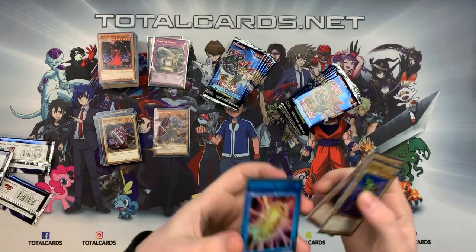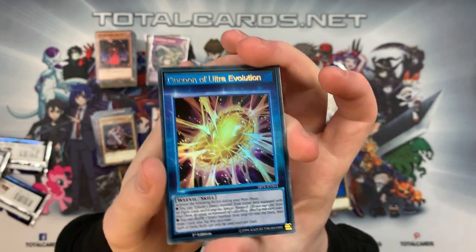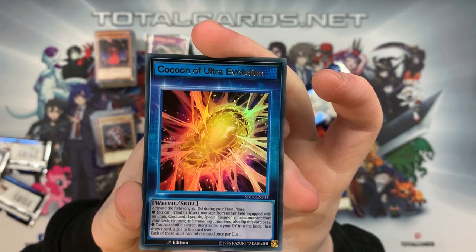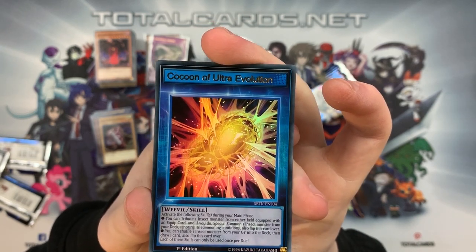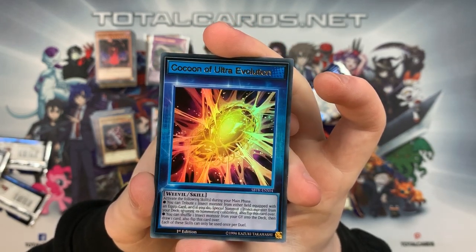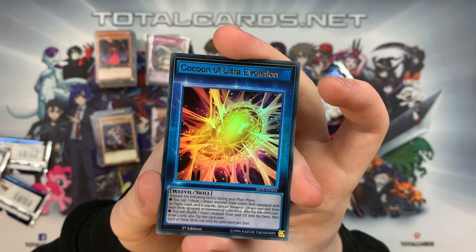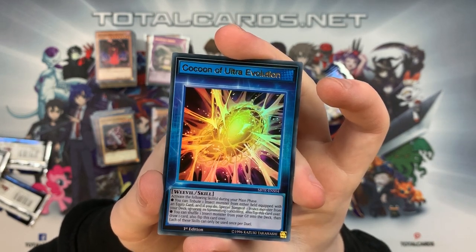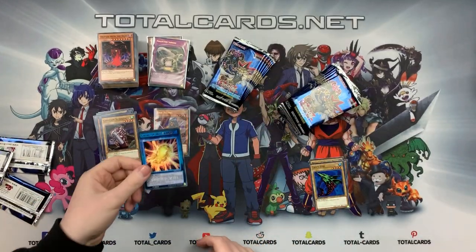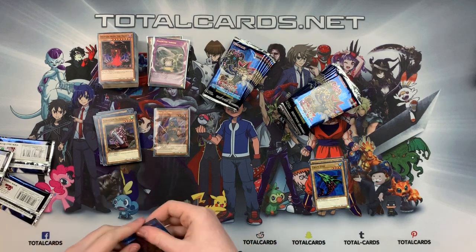We've got Cocoon of Ultra Evolution! Let's read this: activate the following skill during your main phase — tribute one insect monster from either field equipped with an equip card, and if you do, special summon one insect monster from your deck ignoring its summon conditions, then flip this card over. The other effect: shuffle one insect monster from your graveyard into the deck, then draw a card. Each of these skills can only be used once per duel. It's a skill card with two skills — you can summon something you'd never normally draw. I like that card a lot.